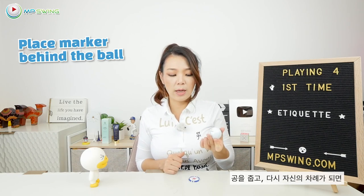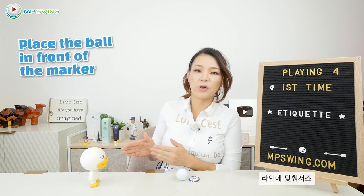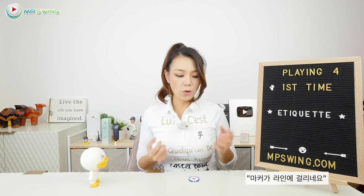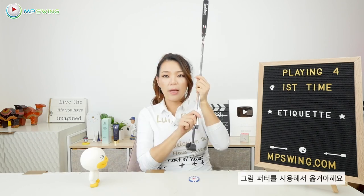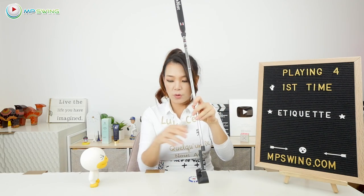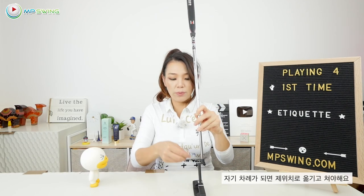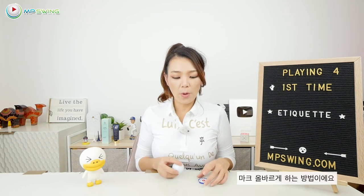And then when it's your turn again, you put the ball right in front of the marker in the direction of the hole and then you remove the marker. Sometimes when you're playing with advanced golfers, they might say your marker is in their way and ask you to move it. Then you would use a putter to move it. They might say, can you move it to the left of the hole cup? You go one putter head to the left, and then you have to make sure to replace it before you putt, otherwise you get penalized. So that's how you mark.